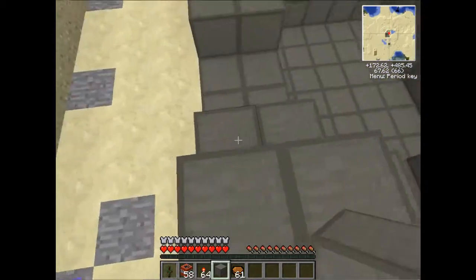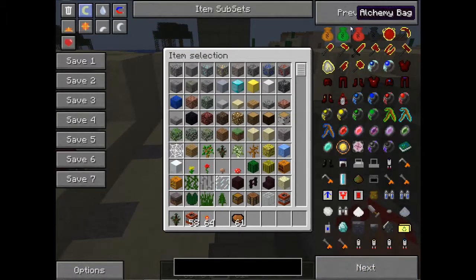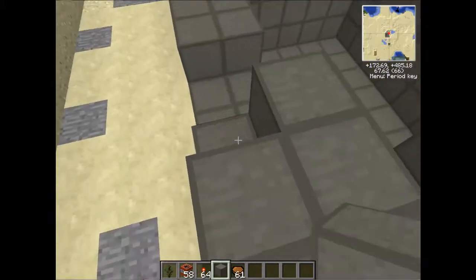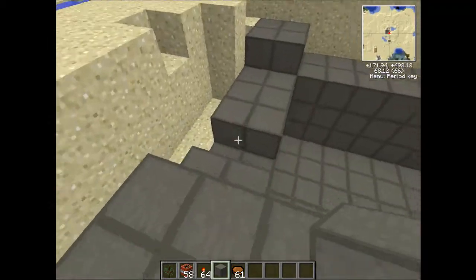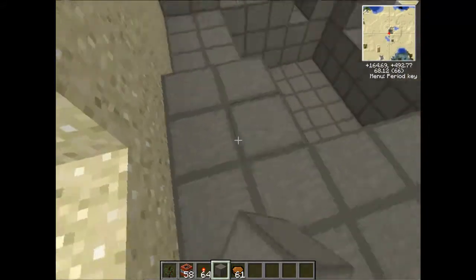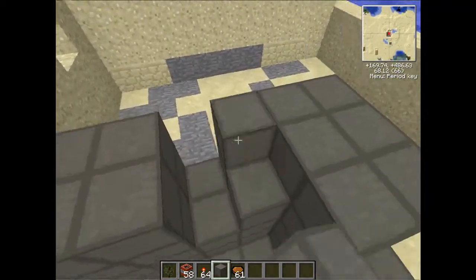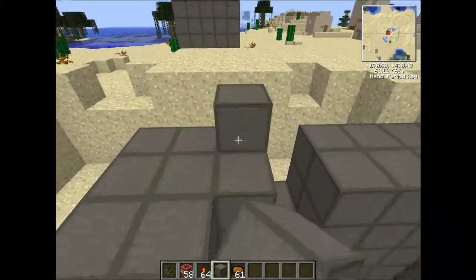When you make your nuclear reactor case, you want to leave a few holes — either for doors, or for the pipes and power lines that are going to go in there. I left one larger hole and two smaller ones. You need one hole for a pipe going in for coolant. We will use ice as our coolant.